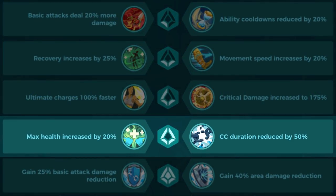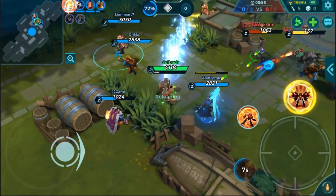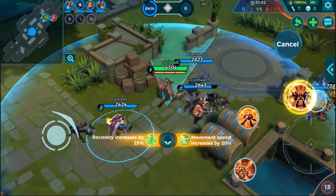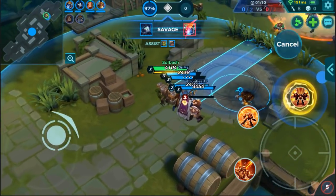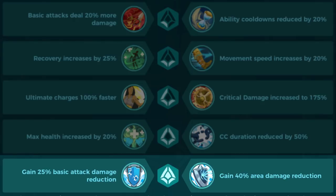At level four, you have max health increased by 20% or CC duration reduced by 50%. This one is tough: if you're facing a lot of CC — like Pip's fear, Maldamba, Cassie's stun — you might want the CC reduction. Be aware of what champions you're going against, as that will dictate your choice. Otherwise, the max health increase is nice since he's already pretty beefy and that extra 20% is never going to hurt.